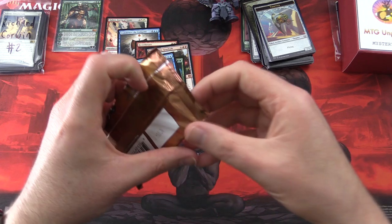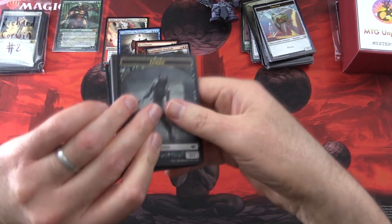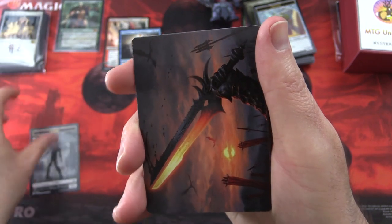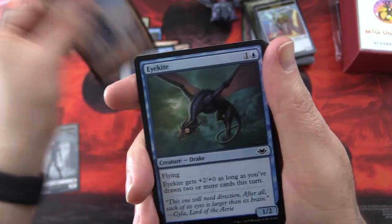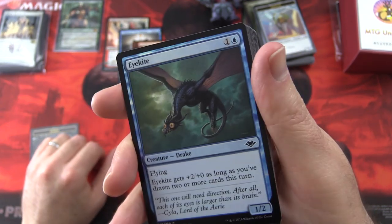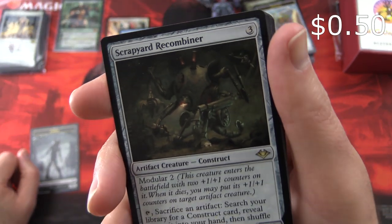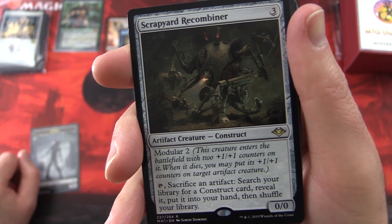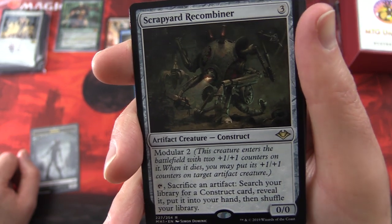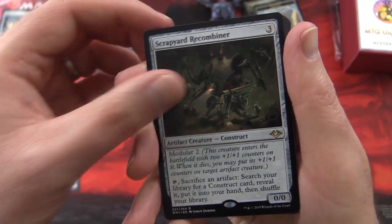Final pack for Richard — Modern Horizons. Will we continue the streak? We start off with a Zombie token. We get a Sword — is it Sword of Truth and Justice? Sinew and Steel — I always get them mixed up. Snow-Covered Mountain. We get a foil Eye Kite. And the rare is Scrapyard Recombiner — Artifact Creature Construct, 0/0 for three, has Modular 2 so it enters with two +1/+1 counters. When it dies, you may put its +1/+1 counters on target artifact creature. You can tap a second artifact, search your library for a Construct card, reveal it, put it into your hand, and shuffle your library.